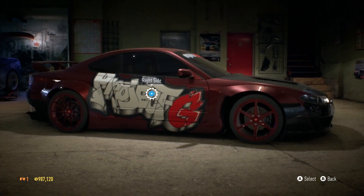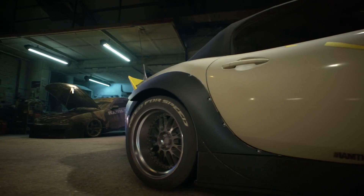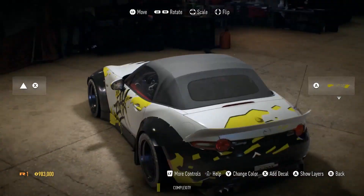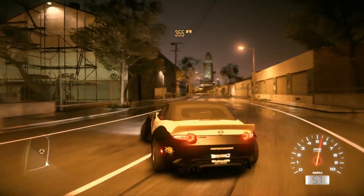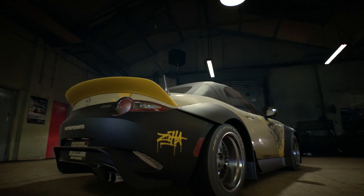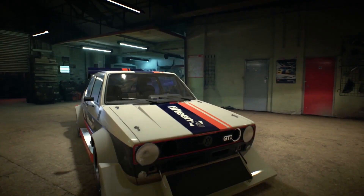This trailer is done in a very GTA-style where a female voice pops up and talks about all the customization and tuning stuff. First up we have the BMW M3 — look at those decals, I love the hood, and the wheels aren't too big. Moving on to this Golf which got announced yesterday — look at that front splitter, it's massive. I love this simple design.